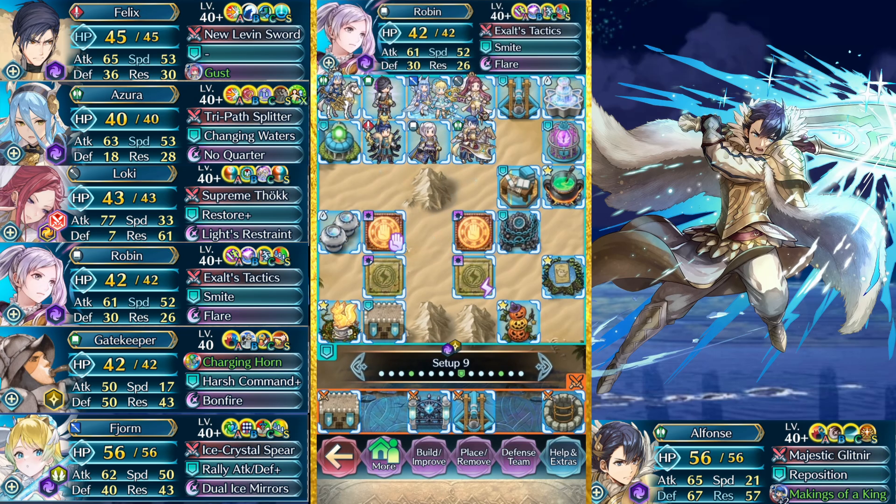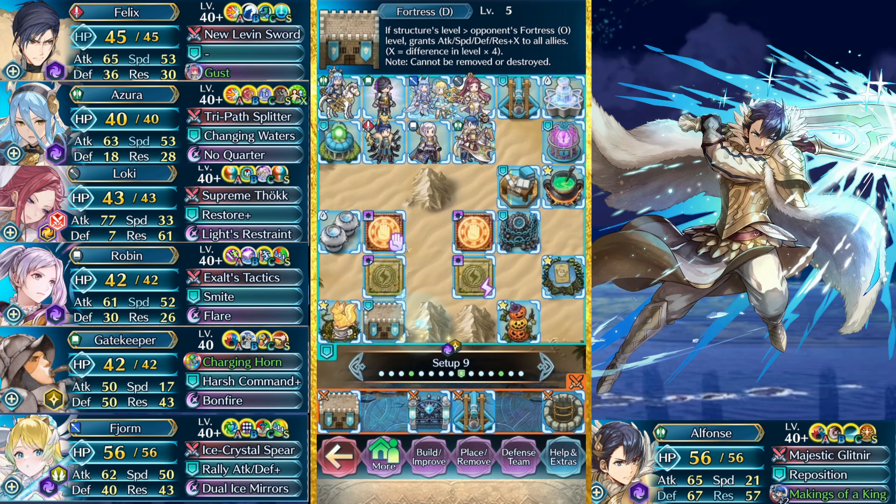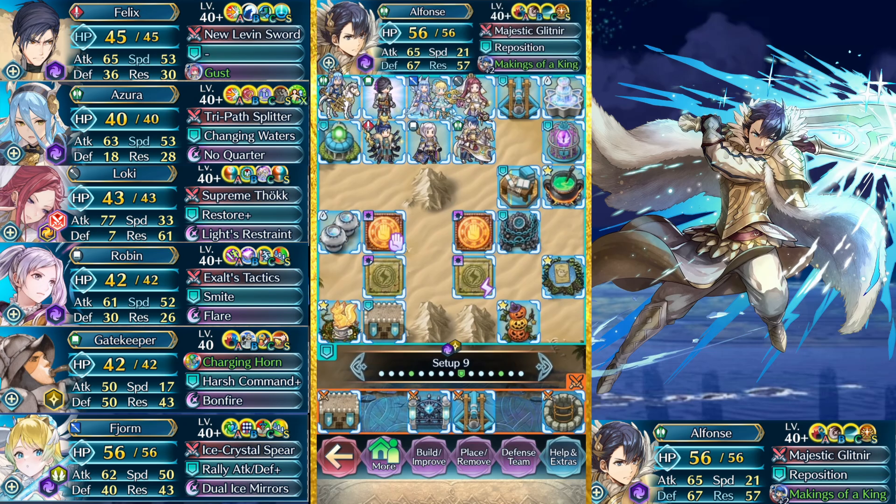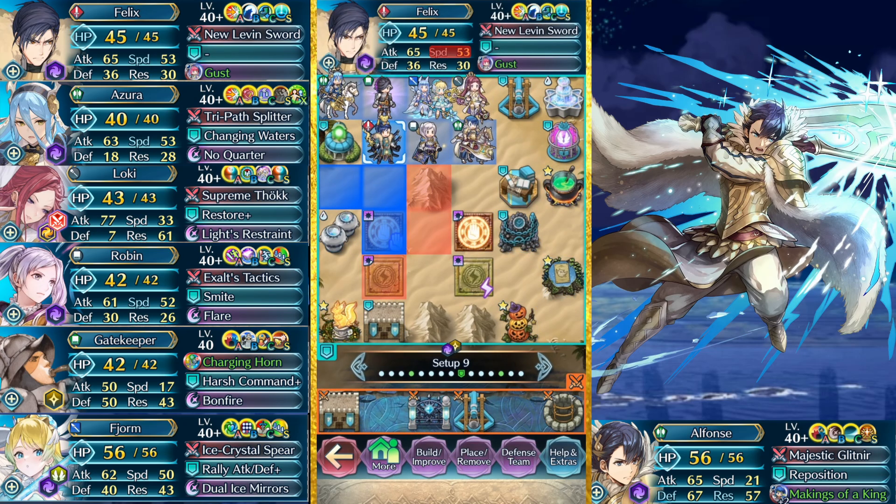We got the stones like that, and then Fortress here - makes it very annoying to actually engage on this team. You basically have to come in from the side and incur the wrath of Felix and Alphonse. I ascended Felix's speed - I don't remember if I did that last week - and I moved Hardy Bearing from Robin to Felix, so now Felix will be able to deal with Ike a bit more efficiently. And also, the rare Vantage unit that probably doesn't do anything anyway.